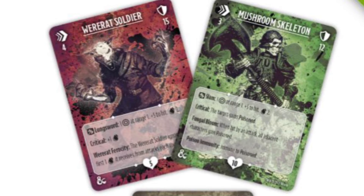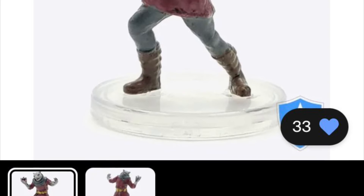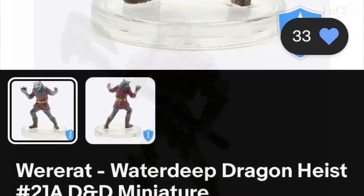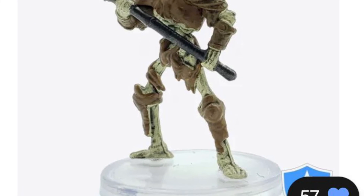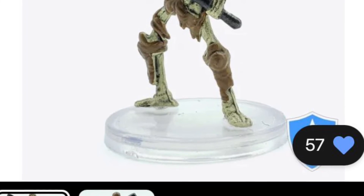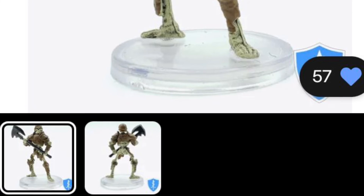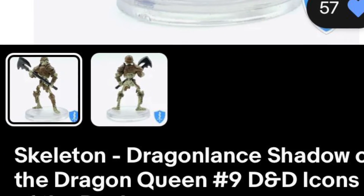To save you guys some time, I've already researched which miniatures you need to obtain to match the pictures on the cards. First up, the were-rat comes from the Waterdeep Heist miniature line. For the mushroom skeleton, you're looking for the basic skeleton that comes in the Shadow of the Dragon Queen miniature line — the shape of the axe blade as well as the details on the armor match the artwork on the card exactly.